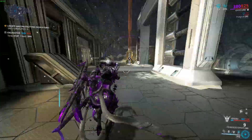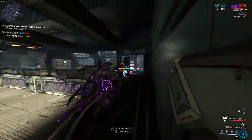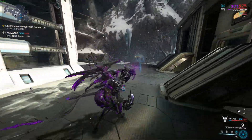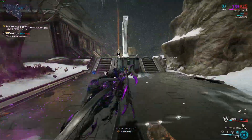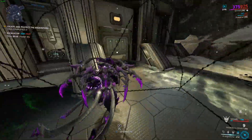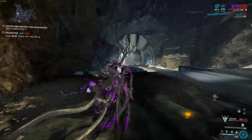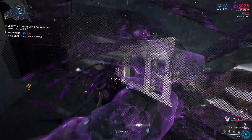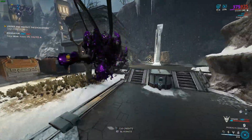Hello everyone, it's the Gaming Weasel back again with another video. Today I'll be covering where to farm Oxium inside of Warframe. Oxium is a rare resource in the game and you get it from Oxium Ospreys, which you can see on screen right now. These enemies spawn rarely in Corpus tilesets and are tricky to deal with — you have to kill them to get the Oxium, because if they self-destruct, you get nothing.